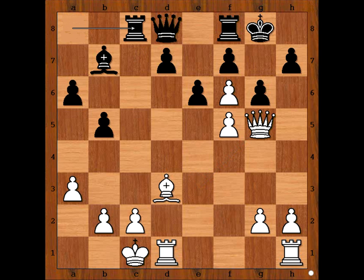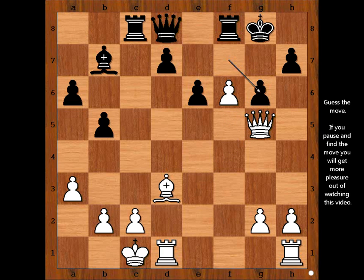Rook to c8. f takes on g6, f takes on g6. White to move — what would you do? Please pause the video and find the best move for white.